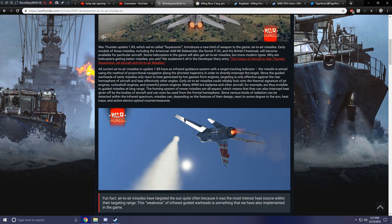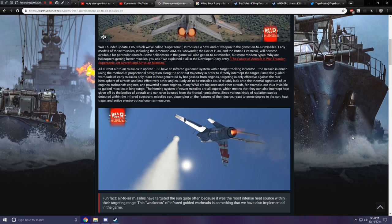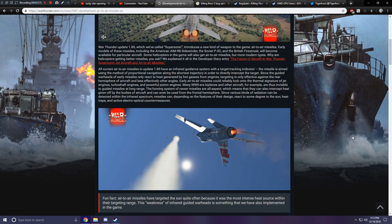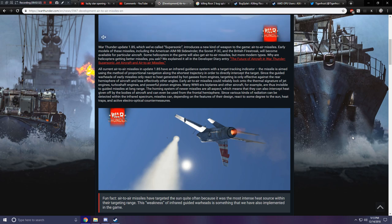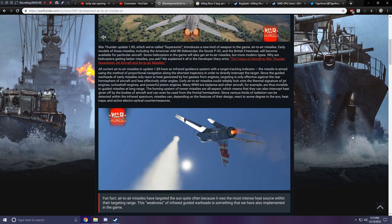The homing systems of newer missiles are all-aspect, which means they can also intercept heat given off by the bodies of aircraft and can even be used from the frontal hemisphere. Since various kinds of radiation can be detected within the infrared spectrum, missiles can, depending on the features of their designs, react to some degree to the sun, heat traps, and active electro-optical countermeasures.